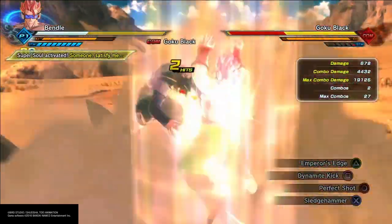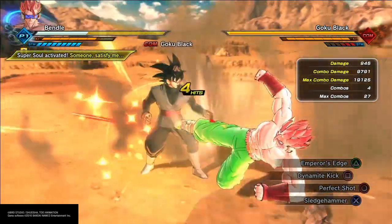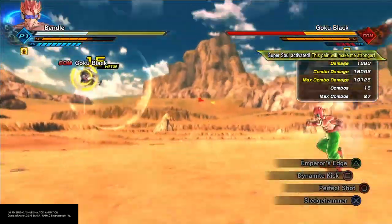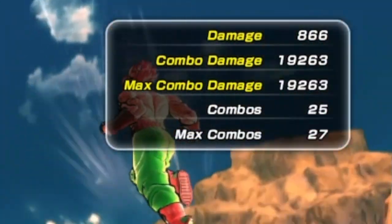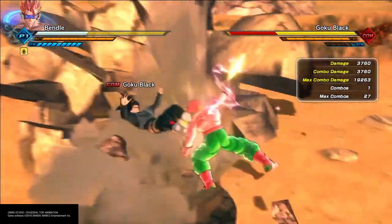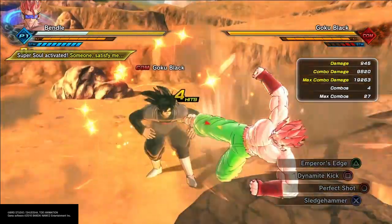So basically once you stamina break your opponent, they're dead — even if you really don't have that much in strike supers, it really doesn't matter, it still does a ton of damage. If you're in Unlocked Potential or Super Saiyan or whatever transformation, you do a bit more damage, so it's around 19-20,000 depending on your stats.